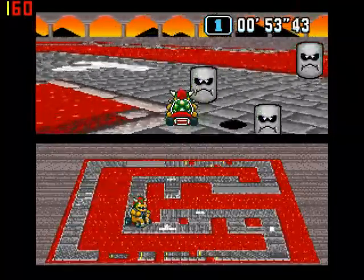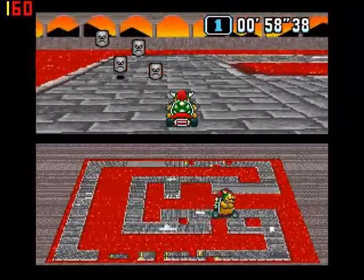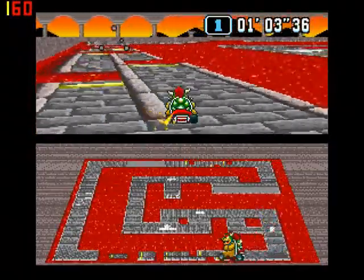Very narrow. All aesthetics are pretty much the same as the first Bowser Castle. There's a lot of flumps, and it can be pretty easy to bump into them.